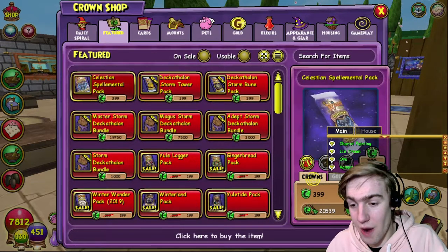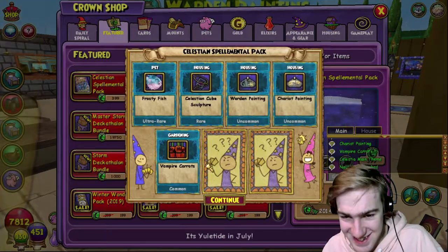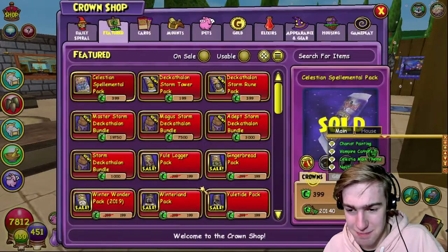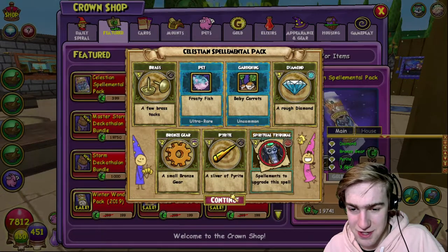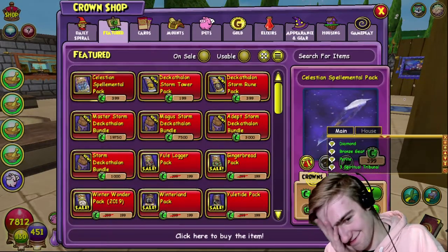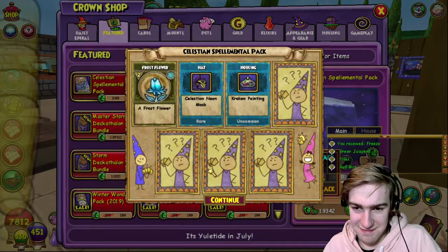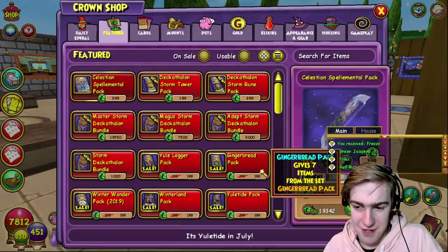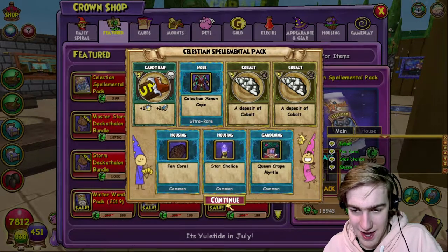Oh wow - we get lucky with that one but not the death one. Okay Kingsisle, I'm actually mad. We get all of the spells but the death one - the one that I wanted the most. I don't have a problem. I'm determined to get it now. I said I would stop at 20k but I have to get the death one. It has to be done.